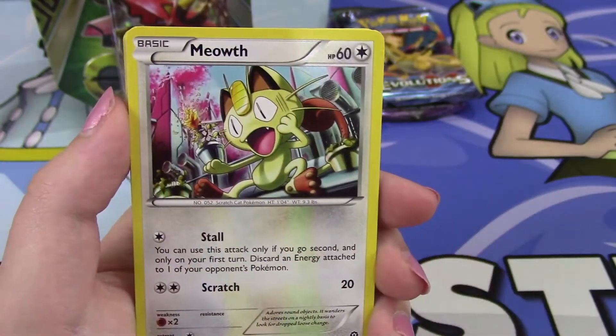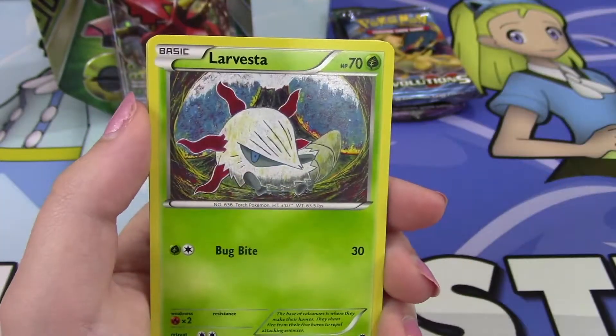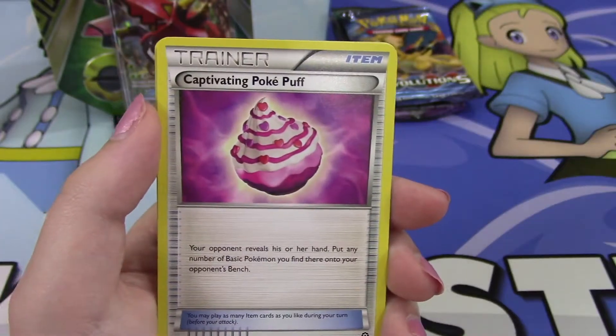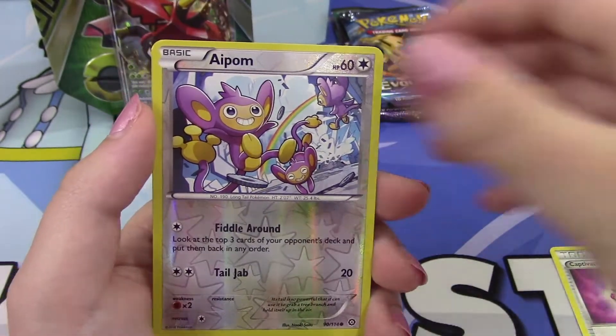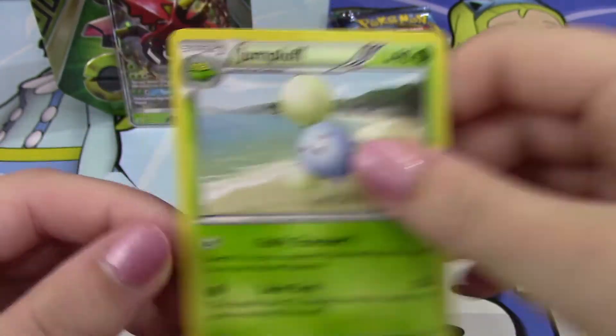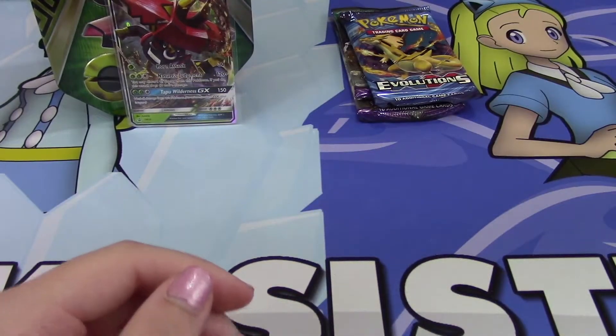Anyways, from the Steam Siege pack we've got a Litwick, Meowth, Ponyta, Rufflet, Larvesta, Ninja Boy, Drifblim — and we got a Captivating Pokepuff, that is very nice! We also have an Aipom Reverse and a Jumpluff Regular Rare. Nothing too great overall, but I'll definitely take the Captivating Pokepuff — that's really fun.